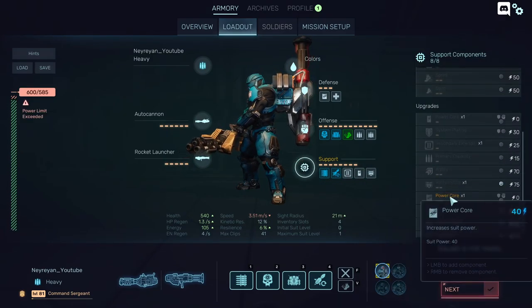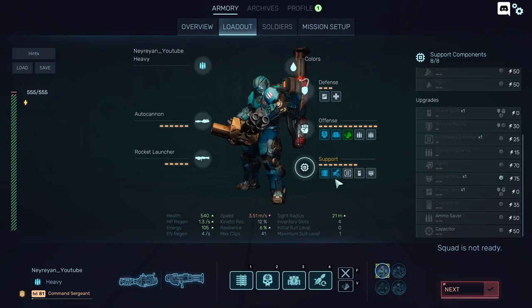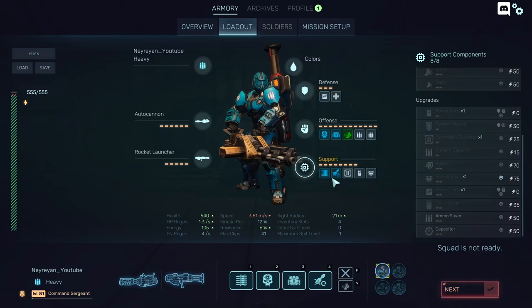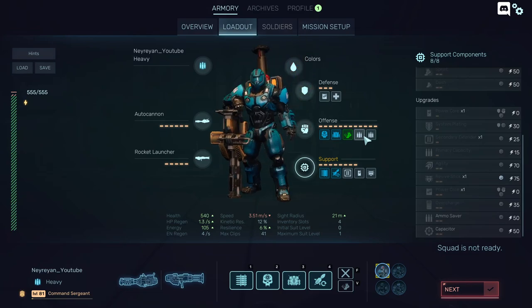You can play with probably the most destructive gun in the game for the heavy — the Vindicator — but it will be a little tough. I can also remove most of the support stuff and give him more speed via agility, plus just the rocket ammo and secondary extender with a few reloads. But that's not really how I want to play it.